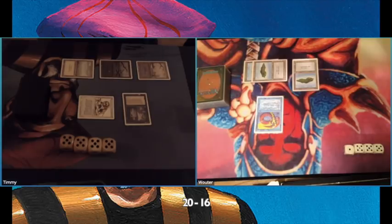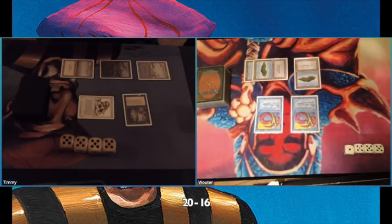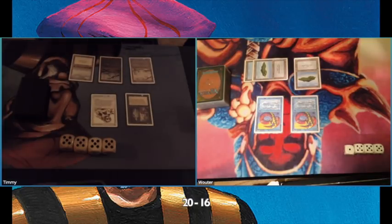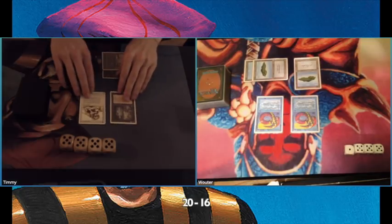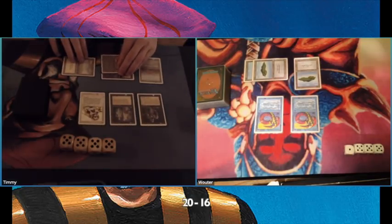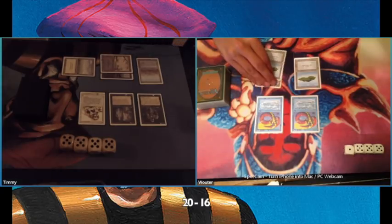There's that third island from Vauter, and there's a tap — let's see what he's going to do. There's another Lord of Atlantis, and this is exactly what I talked about earlier. This is why it's such a good two-drop because they're pumping each other. Right now he has two 3/3 creatures. Luckily I have that Royal Assassin to protect me.